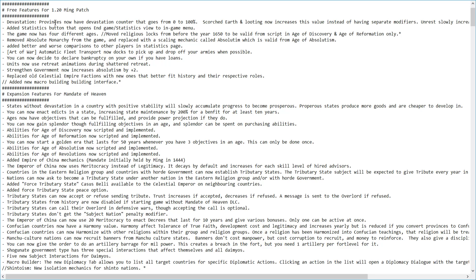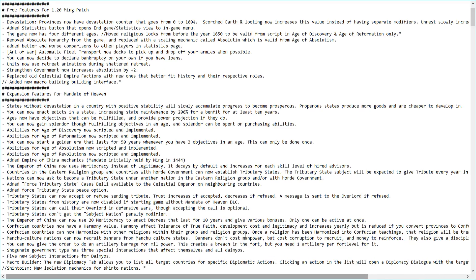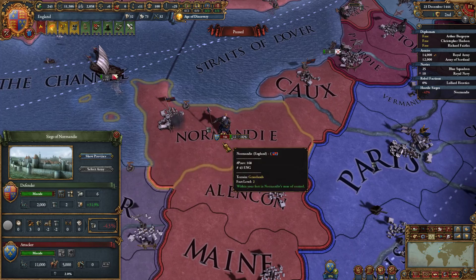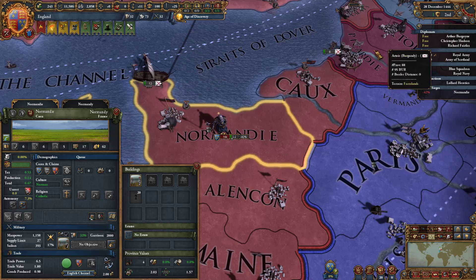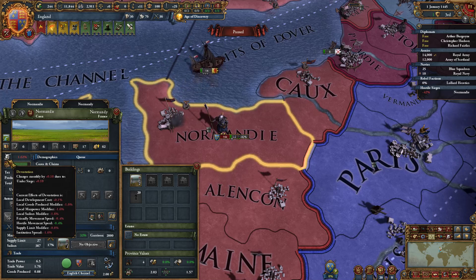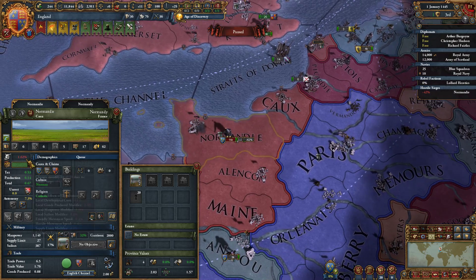First off we have devastation. Provinces now have a devastation counter that goes from 0 to 100%. Scorched earth and looting now increase this value instead of having separate modifiers. Unrest slowly increases it in a province as well. If we flick to the game and go to Normandy here where the French are sieging it down, if we let a month tick by so that they loot the province, France looted the province and there is now 1.6% devastation here.